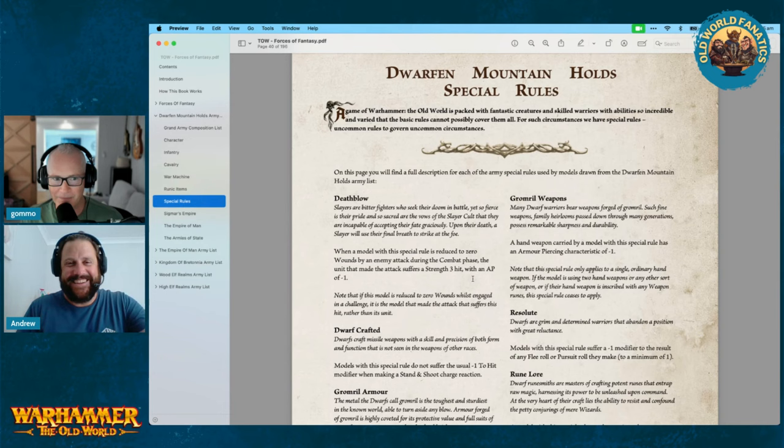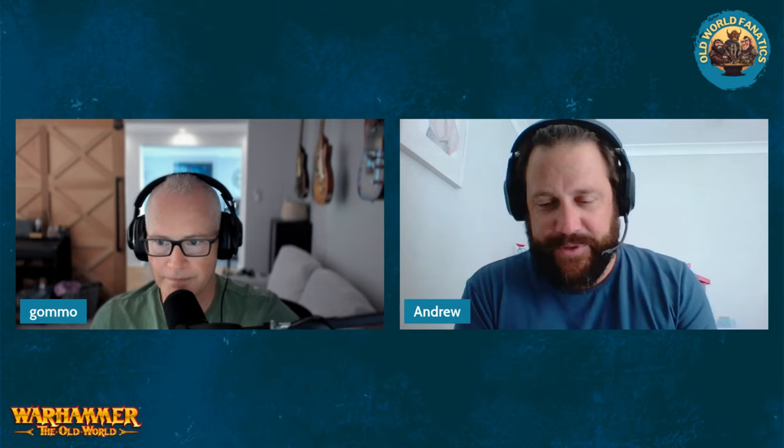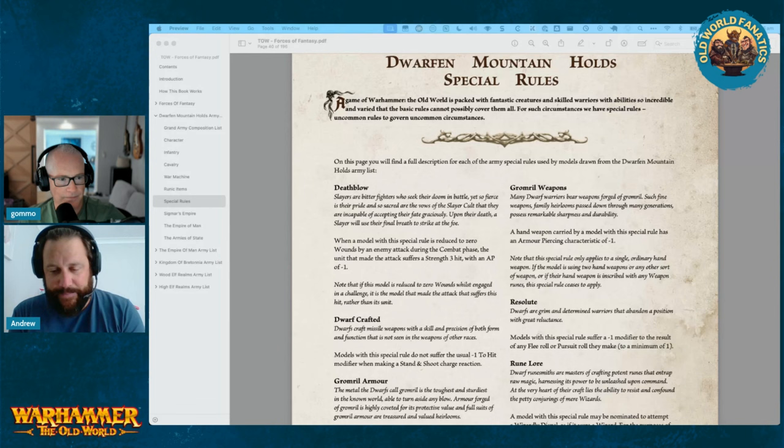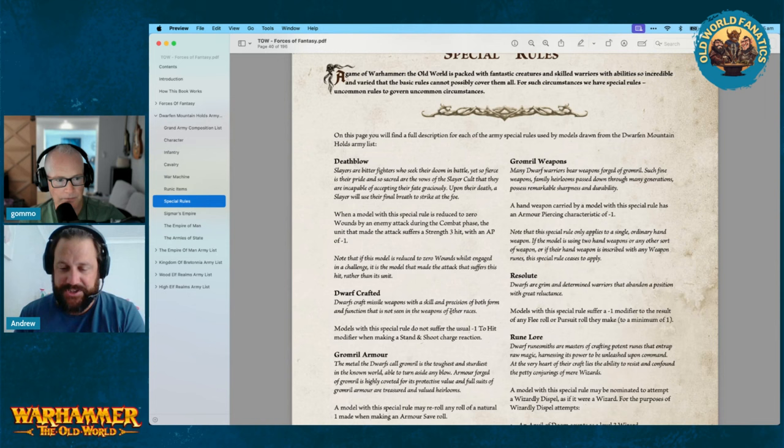Special rules — we'll start off with Death Blow. This is going to be for your Slayer, Dragon Slayer, and Demon Slayer models. When a model with this special rule is reduced to zero wounds by an enemy attack during the combat phase, the unit that made the attack suffers a single Strength 3 hit with AP1. If this model is reduced to zero wounds whilst engaged in a challenge, it is the model that made the attack that suffers this hit.